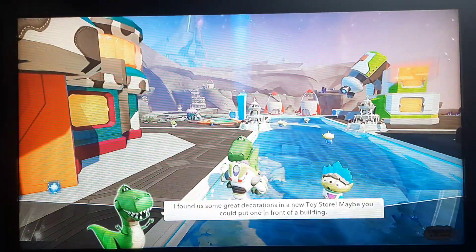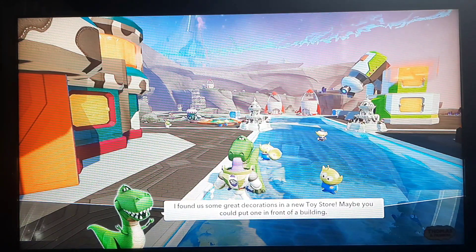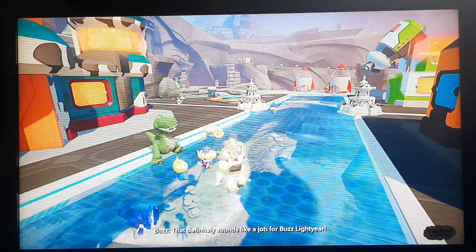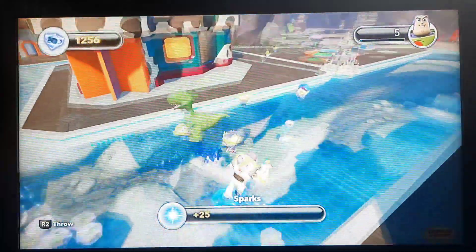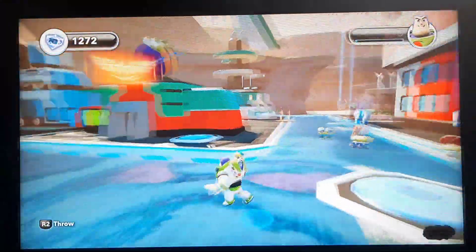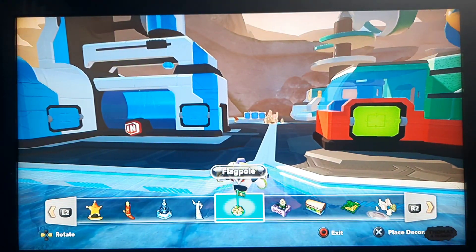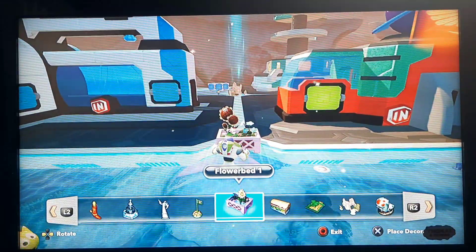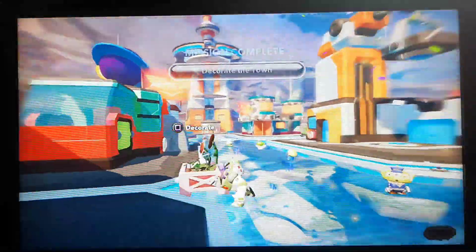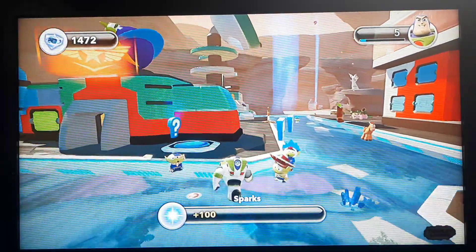Let's look at Rex and see what he has to offer. 'I found us some great decorations in a new catalog.' That definitely sounds like a job for Buzz Lightyear. What does he want us to do? Place decorations throughout the town. We've already kind of done that, haven't we Rex? Let's just save a place and flower bed. We're going to still decorate the town, even though we've kind of done that a lot. Let's put it that way.